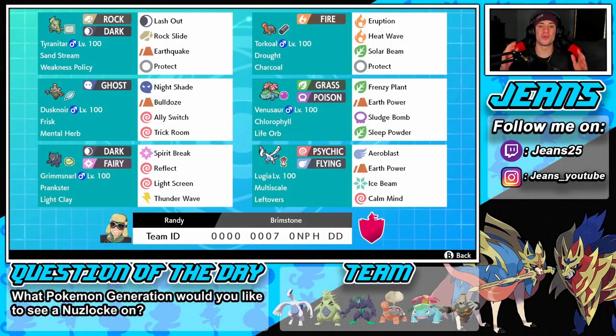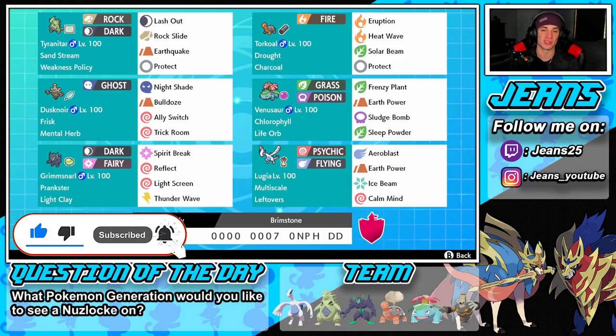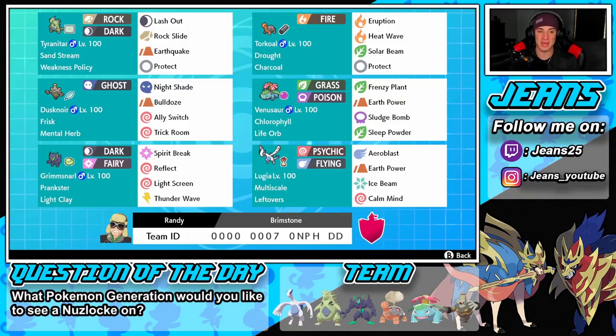What's going on YouTube, Jeans here, hope you guys are having a wonderful day. Today we are back playing some Pokemon Sword and Shield, hopping onto that ranked doubles ladder for Series 8. We got ourselves another amazing team to show off today — a Multi-Scale Lugia team alongside Sandstream Tyranitar and Dustnore. If you're hyped, smash that like button and subscribe. Shoutout to my boy Randy for dropping this team — I cannot wait to get after it.